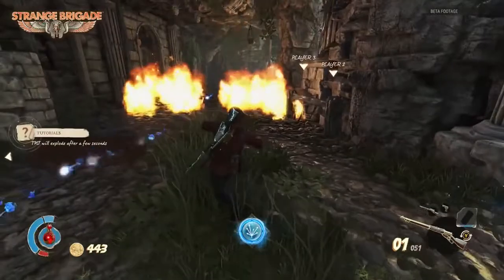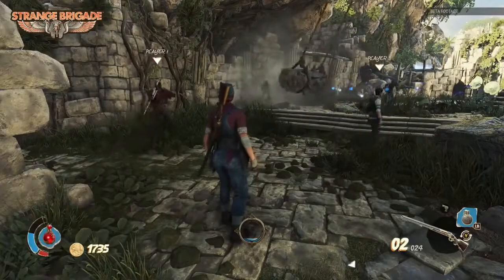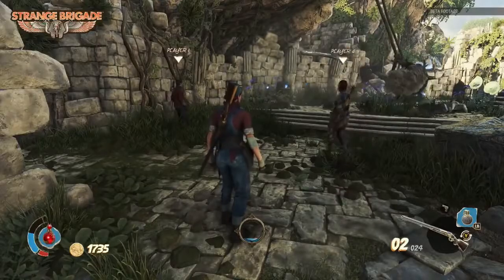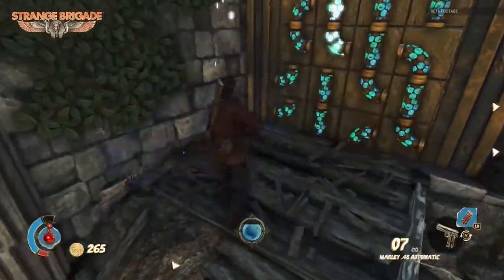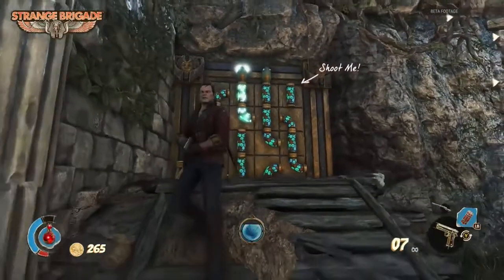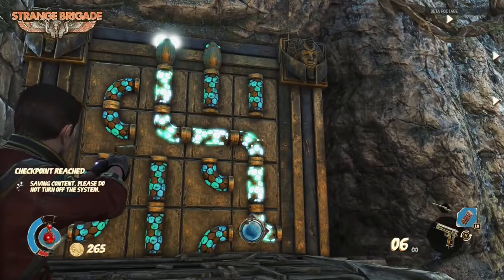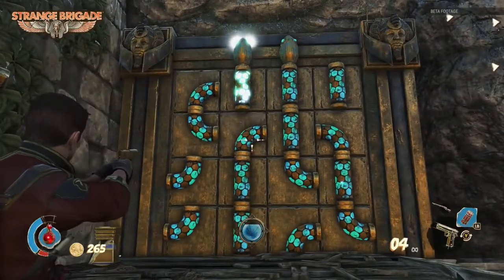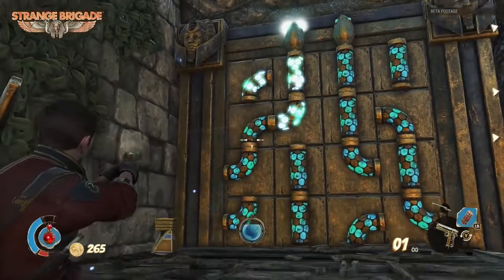They're not called the Subtle Brigade, I suppose — it's not subtle. Spiky log trap, highlighting that lack of subtlety. One of the hidden puzzles here — you've had to go off the beaten track a little bit to find this one. There are loads of different puzzle doors like this throughout the levels. Behind it you'll find a relic, and by collecting sets of those relics you can unlock more amulet powers, which you'll start to see coming into play a little bit more as we continue on.